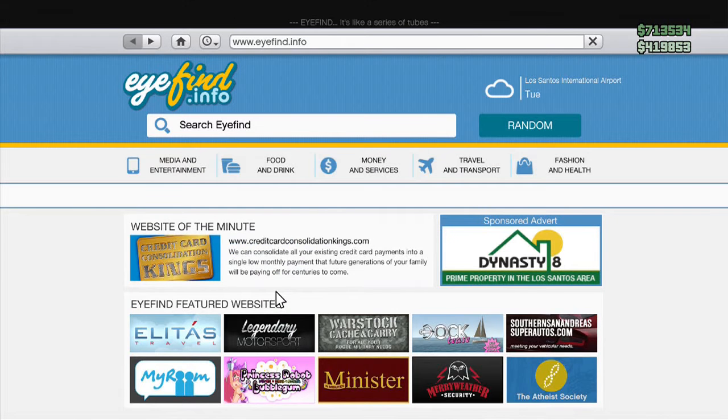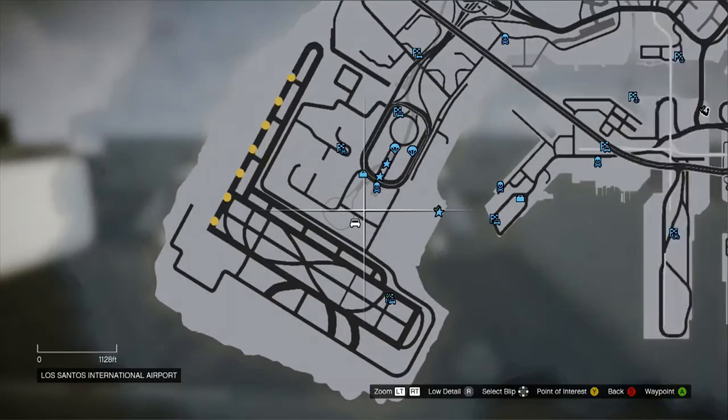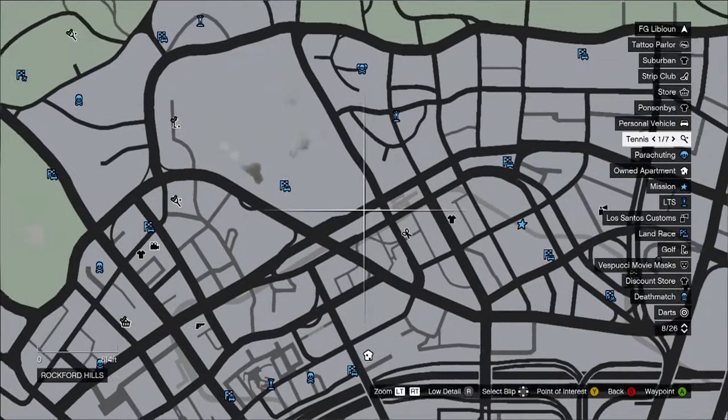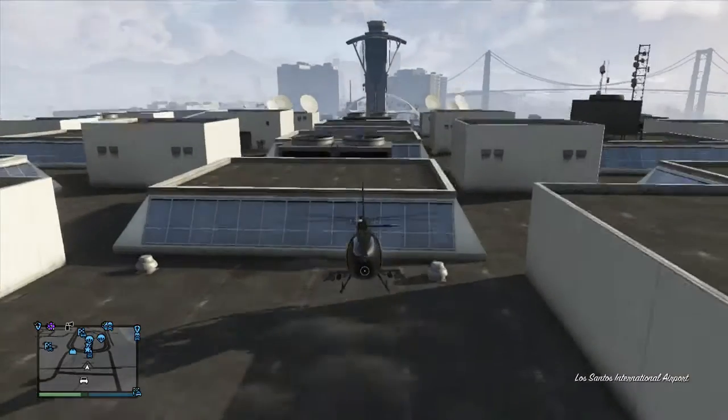Right there is the Buzzard. You need to buy it to make this glitch work. Then you have to go to this waypoint right here, as I'm right there, and fly your helicopter to it.